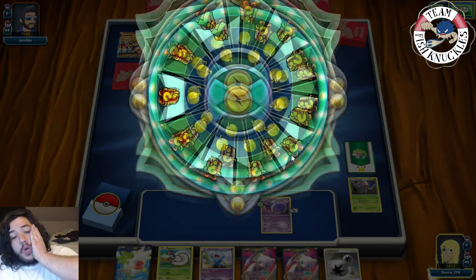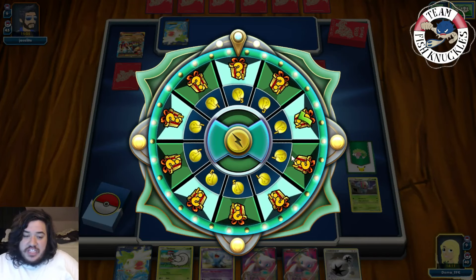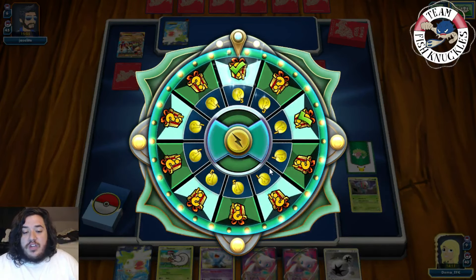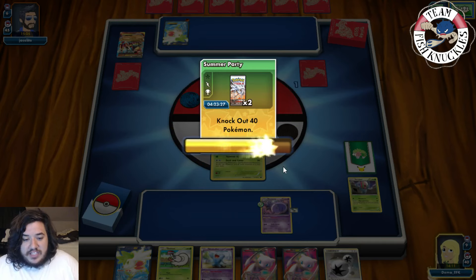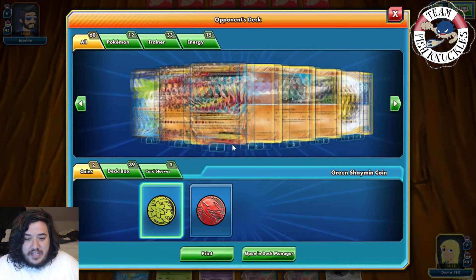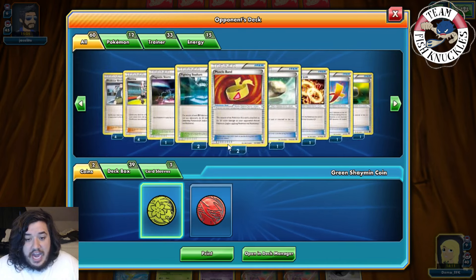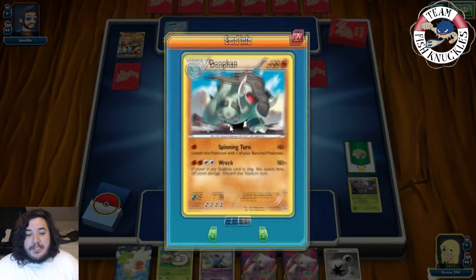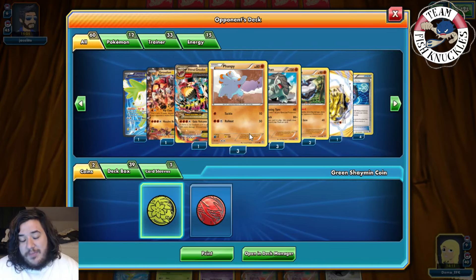That was so scary — we had no Lysandres left and no more VS Seekers. That was a very hard matchup but I think we played it pretty well. Let's look at our opponent's deck: they only played one Scoop Up Cyclone, one Laser, and just Float Stone — no AZ, no Switch, no Escape Rope. That's how you win games: sometimes your opponent just doesn't have anything to get rid of the paralysis or poison.